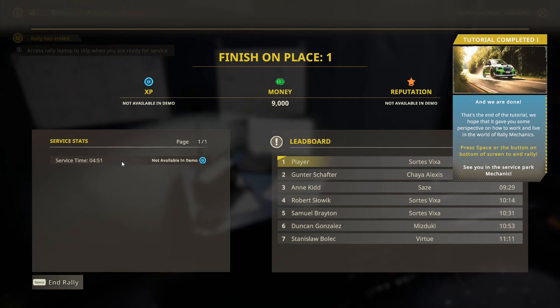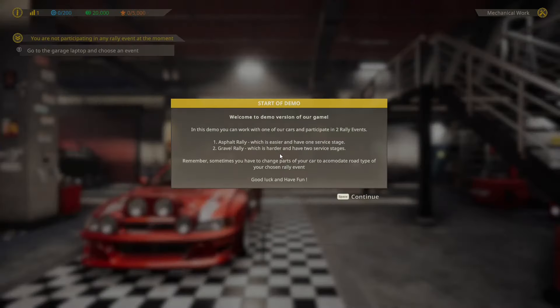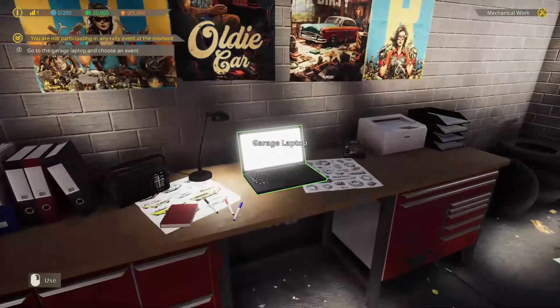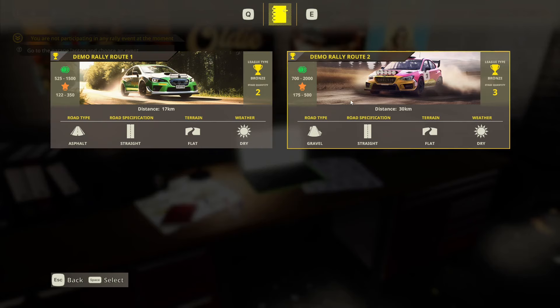Some things are not available in the demo — the service time stats. We can end the rally. Welcome to the demo version of the game. In this demo, you can work on one of the cars and participate in two rally events: asphalt and gravel. Remember, sometimes you have to change parts of the car to accommodate the road types chosen. So let's go have a look at the events — we've got asphalt and gravel. We've done the asphalt one, so let's go to gravel.